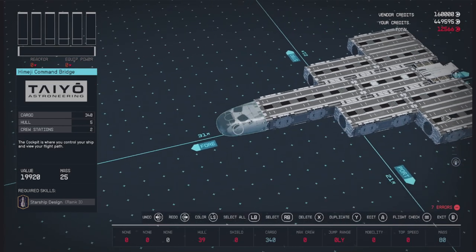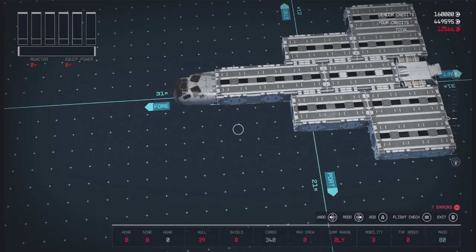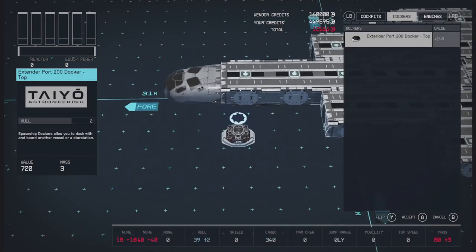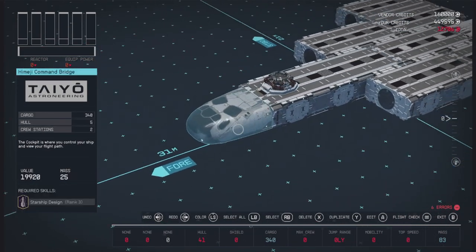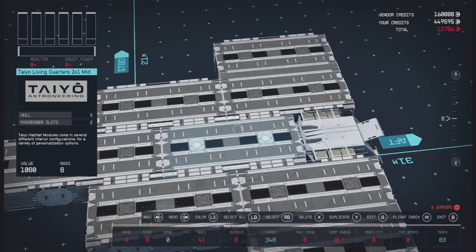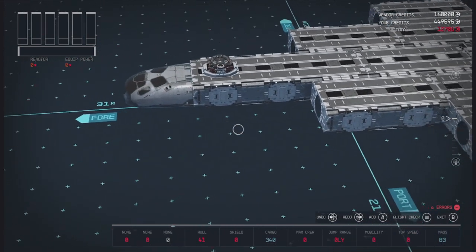Let's put a command bridge here — that'll be a landing bay and a cockpit now. We're also going to need a docker. We could probably put this right here next to the cockpit for easy access. It's either going to go here in the front next to the cockpit or here in the back next to the landing bay — and I'm up here next to the cockpit right now, so that's where it's going.